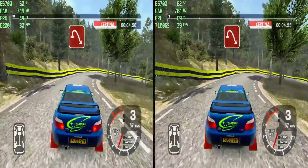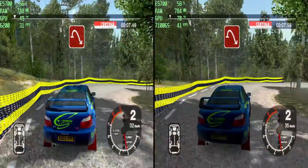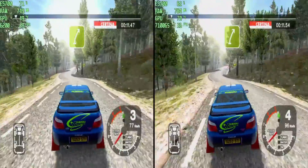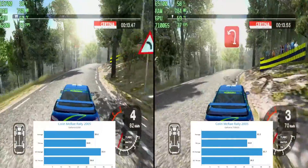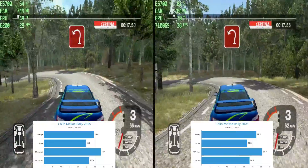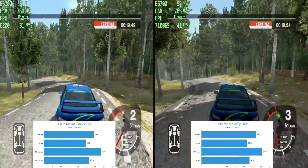Time to kick up some dust in Colin McRae Rally 2005, on medium settings at 1024 by 768 resolution. Racing through the stages, the 7100GS clocks in at an average 32 FPS, while the 6200 trails with 29 FPS.